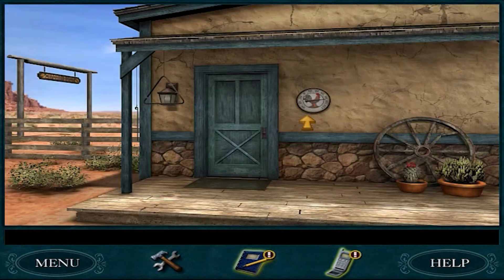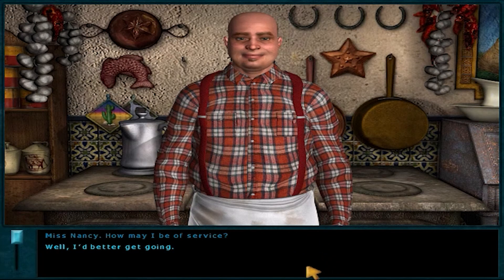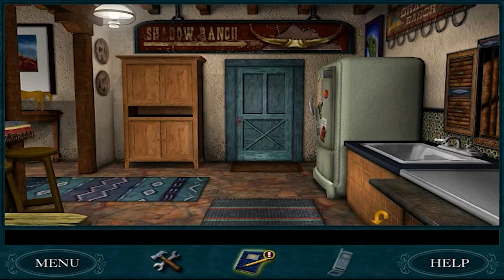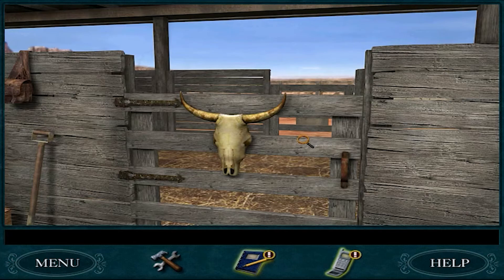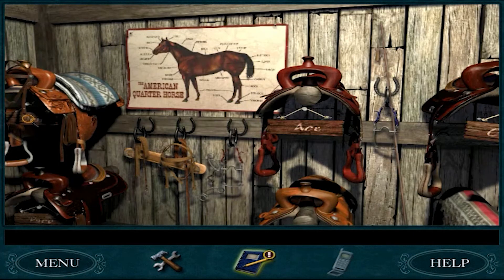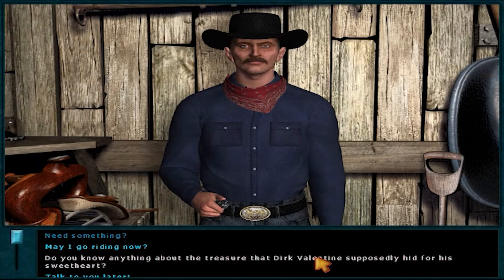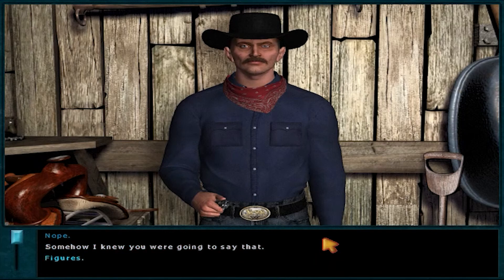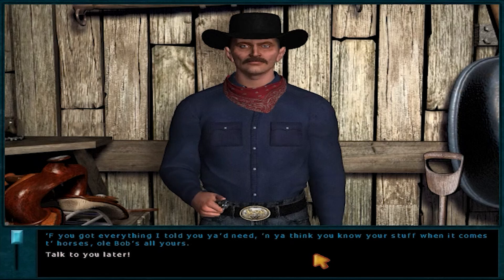Double check we don't need to confirm with Shorty that we're done. Miss Nancy, how may I be of service? Well, I'd better get going. Don't be a stranger. Tex, can we do the pre-riding test? I want to do the pre-riding test. Need something? Do you know anything about the treasure that Dirk Valentine supposedly hid for his sweetheart? Nope. Somehow I knew you were going to say that. May I go riding now? Yep. If you got everything I told you you need and you think you know your stuff when it comes to horses, old Bob's all yours. Talk to you later. Just stay out of trouble.